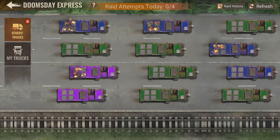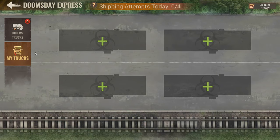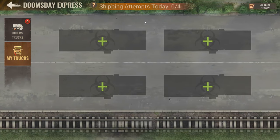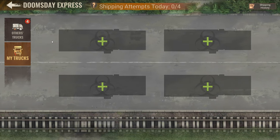You have two tabs here: one called Other Tracks and one is your Tracks. You have four raid attempts per day and four shipping attempts per day. So what is the difference between both of these?